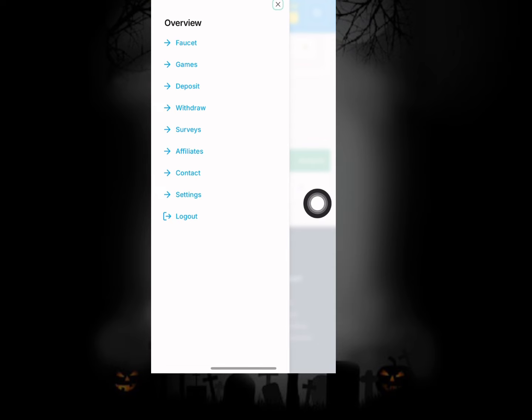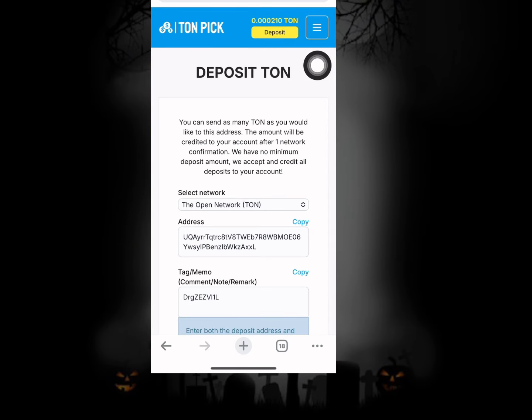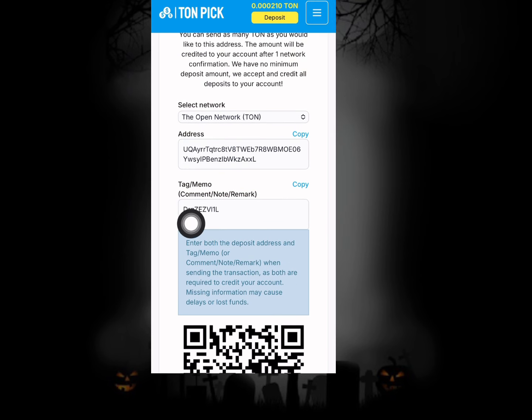If you want to check out other things you can click on the tree icon section. You can see the deposit option — if you want to deposit into your account it's pretty simple. Click on deposit and they provide you a section for your deposit where you can see the network you're depositing to and the wallet address right over here. Just hold it down to copy the wallet address. Once your deposit is being done, make sure you have this tag or memo. If you're making a deposit and they require you to input this, you have to enter both the deposit address and the tag or comment note.